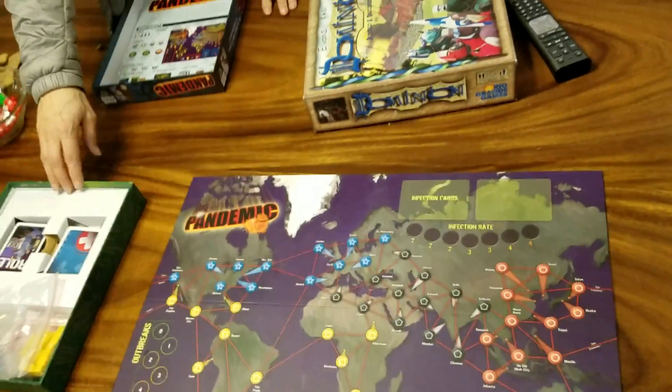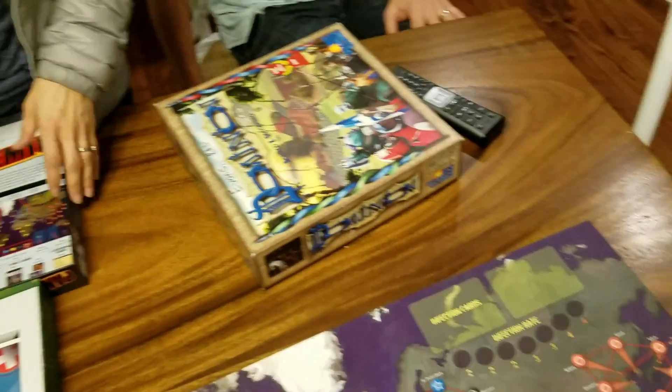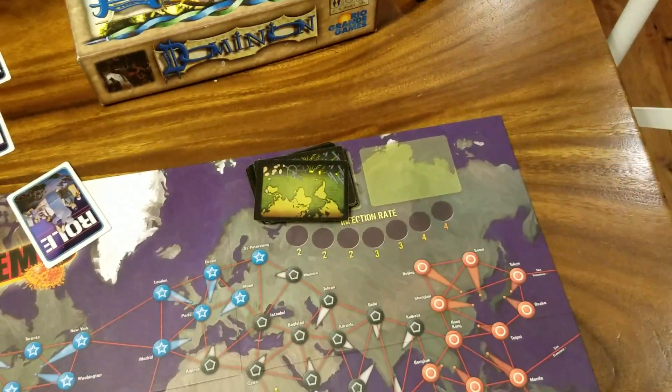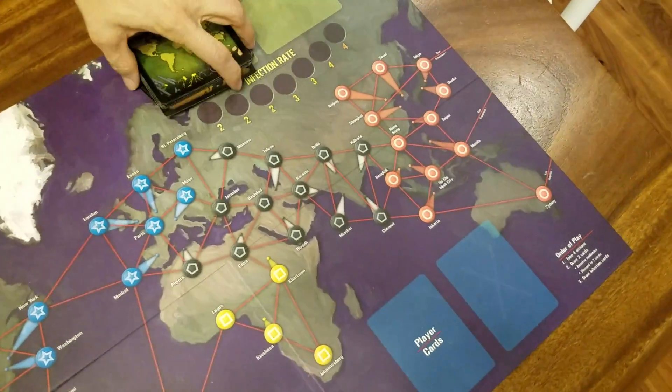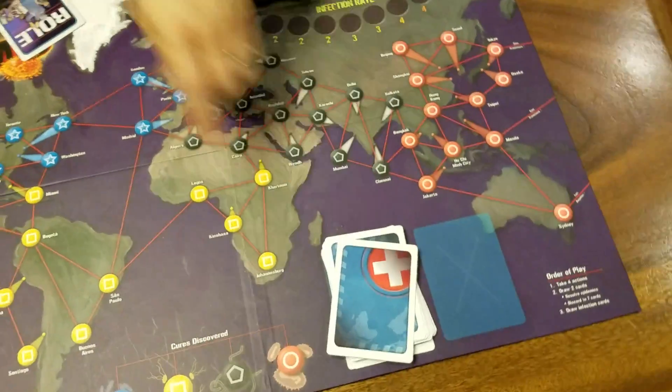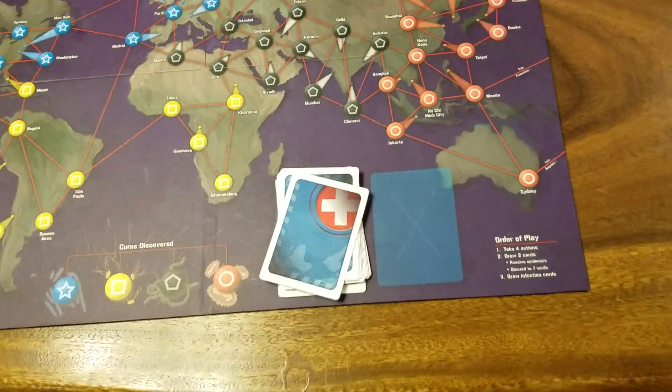This is the Pandemic game. First thing you do is assign roles to everyone using a role card. Then you put the infection cards in the infection pile and put the blue cards as the player cards. Each player gets two of these to start off with.